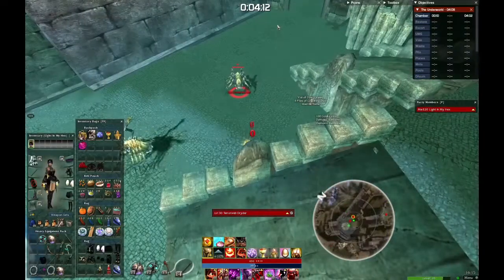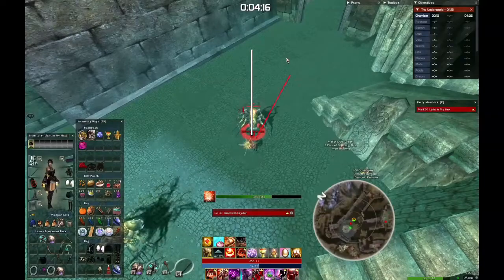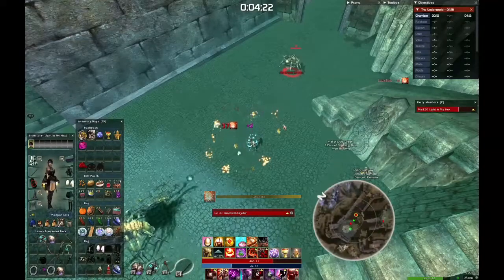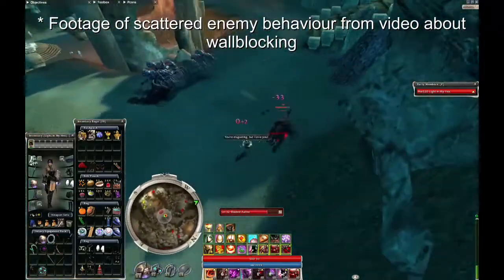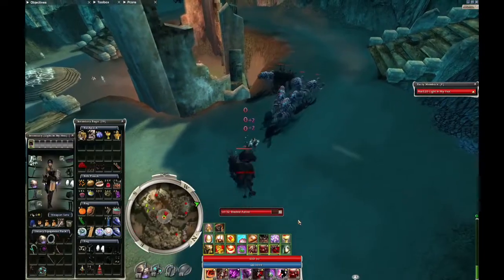With more experience, you'll get used to the angle at which they stand and therefore predict where they will move when pushed out of their comfort zone, like you can see in this clip. Looks familiar? If you've seen my video about wall blocking, I'm sure you know exactly what I'm talking about. Glitchy mobs act very similarly to enemies that have scattered.